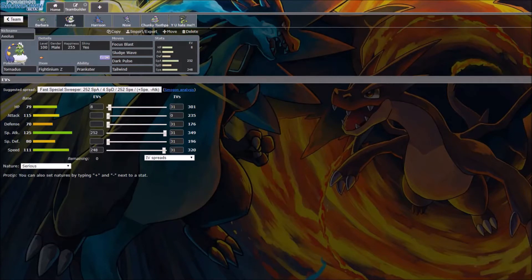Next up, Tornadus Incarnate form with Focus Blast, Sludge Wave, Dark Pulse, and Tailwind with Flyinium-Z. Prankster Tailwind, just because he has some really fast Mons like the Trio, Aerodactyl, Raikou, Gengar — need to outspeed those otherwise I'm going to be in trouble. Focus Blast to hit Empoleon and Umbreon. Sludge Wave to hit Altaria, and Dark Pulse to hit Gengar. Timid nature with 248 Speed EVs to outspeed Gengar if he isn't scarfed, max Special Attack and the rest in HP for some extra bulk.